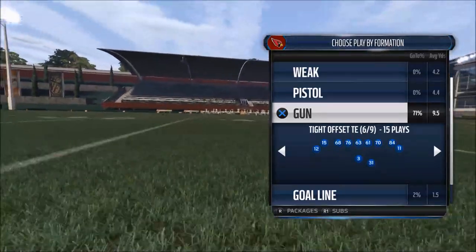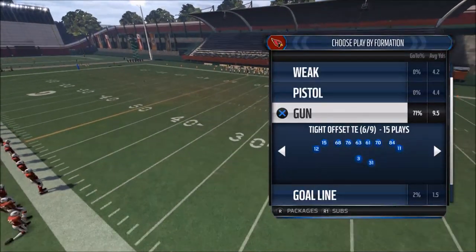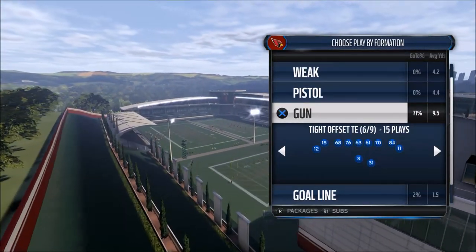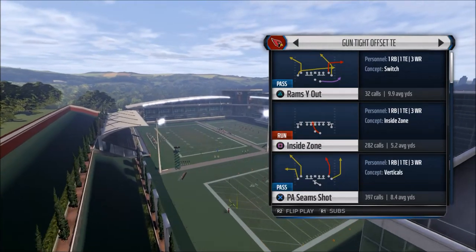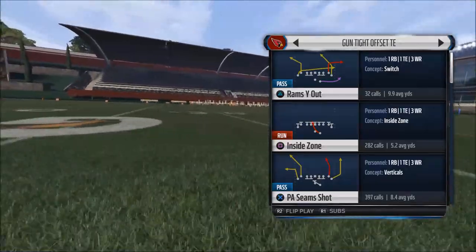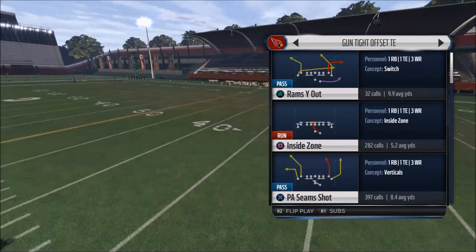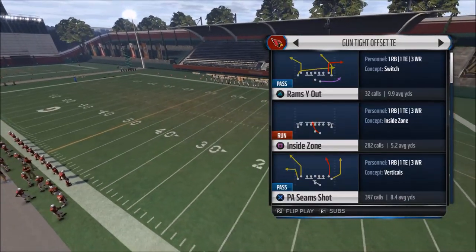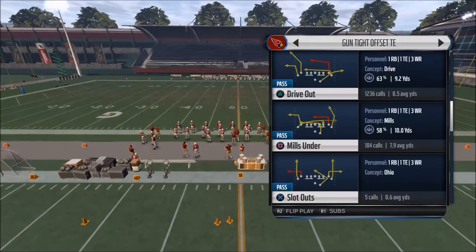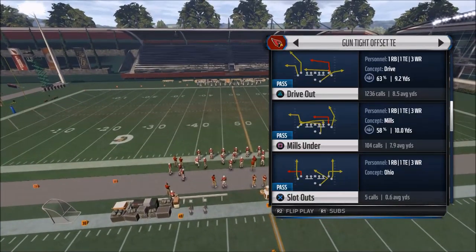Now let's take this concept to Madden. Obviously we can't really teach our receivers specific releases, but what we can do is create specific releases. When we're looking through our plays, we want to find routes that we can motion-snap that are going to have quick cuts. For example, you don't want to motion-snap a deep post route because that's going to take quite a bit of time to get open and pressure could be in.